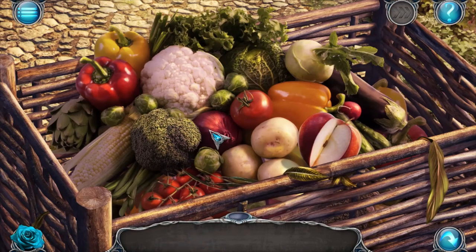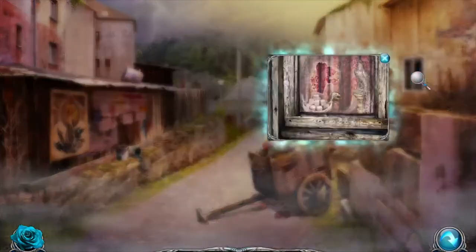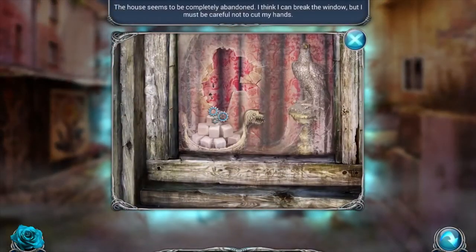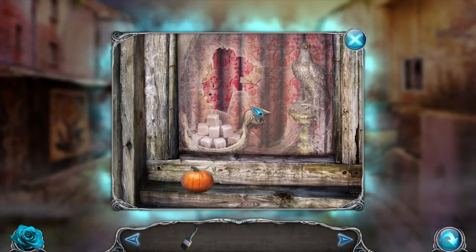So we got everything. We got a pumpkin - we're gonna use it for something. Here's a window. The house seems to be completely abandoned. I think I can break the window but I must be careful not to cut my hands. Maybe with the pumpkin?